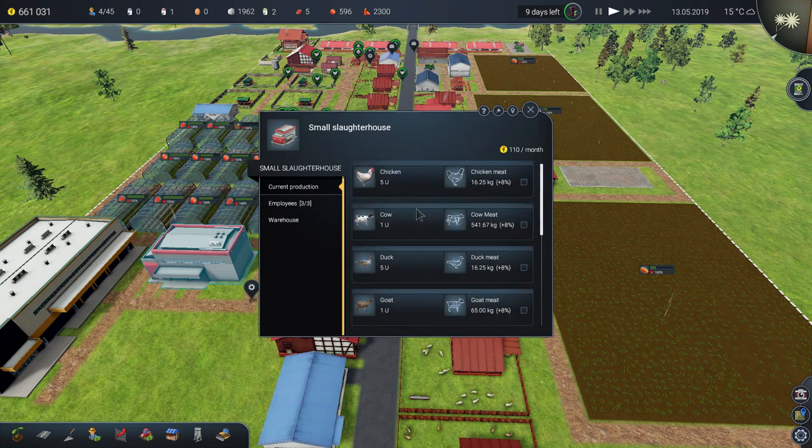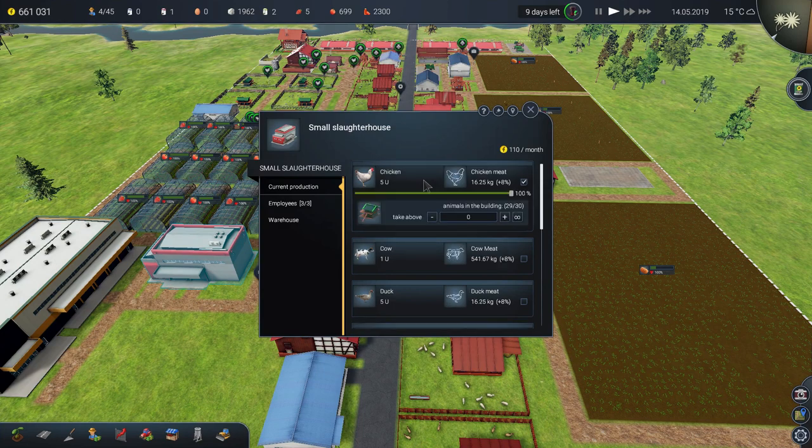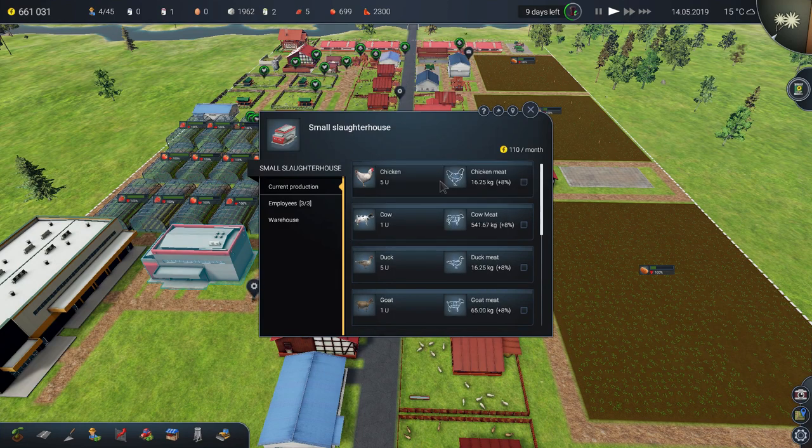I'll be honest — I tried a slaughterhouse before in a previous playthrough, but I restarted the game because it was too buggy and I lost everything. Now that they've fixed the game a bit, I can play better. So now I'm going to try using a slaughterhouse again to make money.